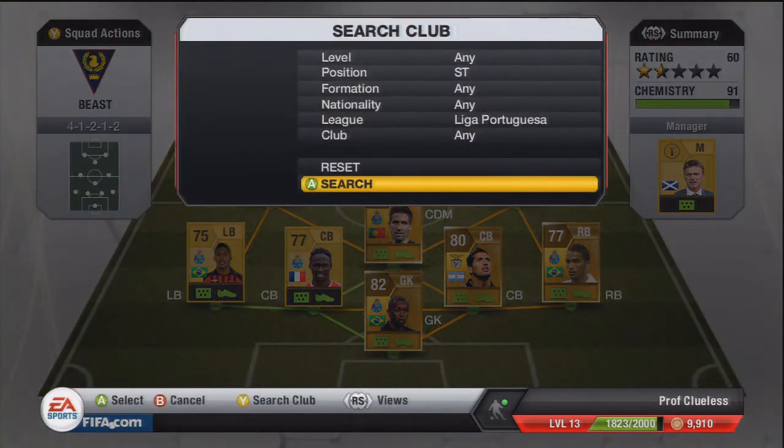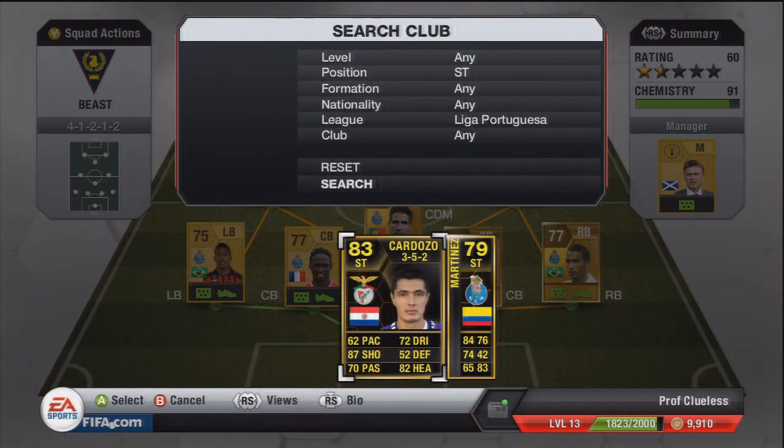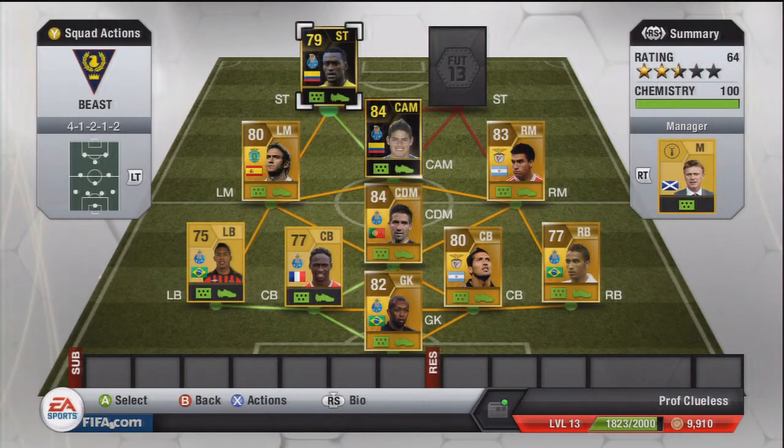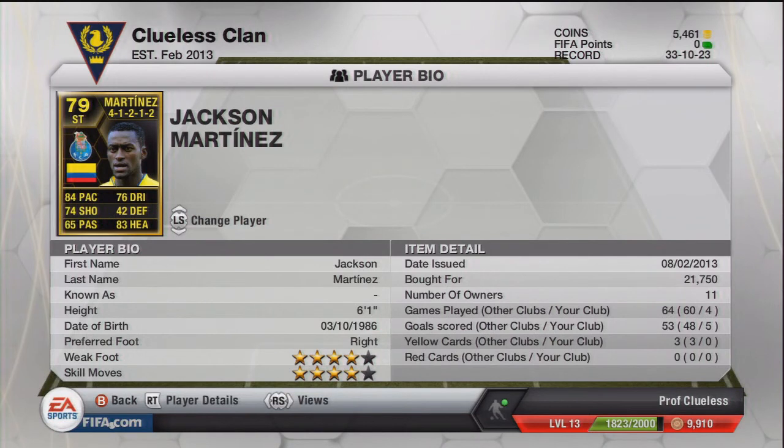Our second inform and first striker is Jackson Martinez. This guy is an absolute tank — 84 pace, which just feels so much faster to be honest, and 74 shot, which has got to be a lie because he's just got a rocket of a shot. He's also got 83 heading so he's just great in the air. He's already scored five goals in four games for me, which really shows his great talent.